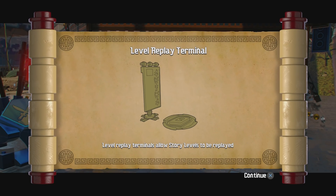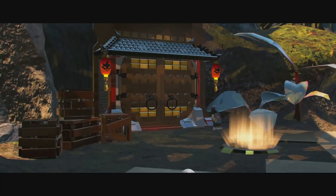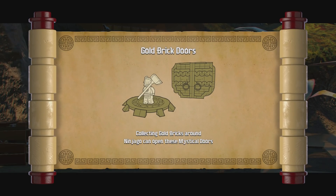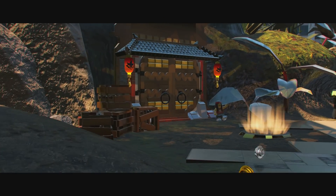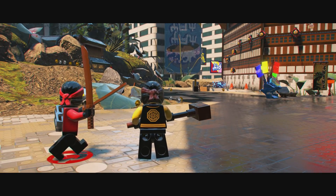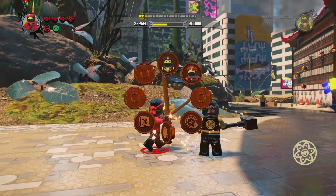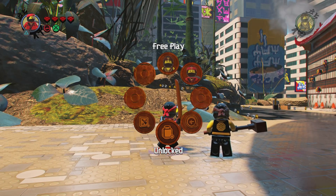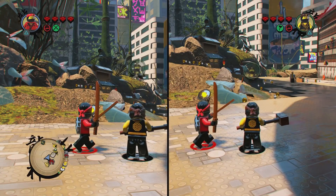Level replay terminals allow story pack levels to be replayed. One thing about that is there are gold bricks hidden in some of the levels, so you can actually replay and find those. Collecting gold bricks around Ninjago can open mystical doors — they're both mystical and mysterious, probably. And what makes our guide different than everybody else's is we are actually playing with two players as soon as the game allows us to.